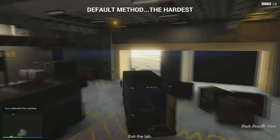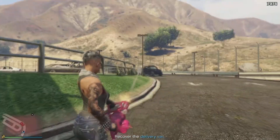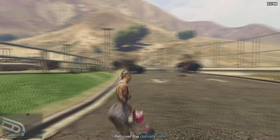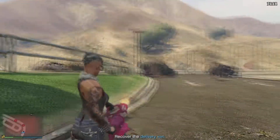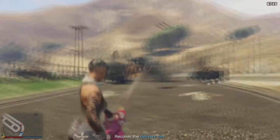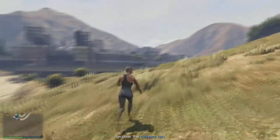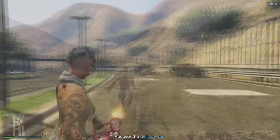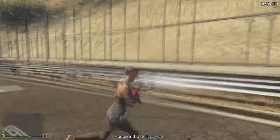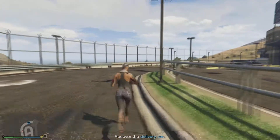You go in and you grab the van, and as soon as you exit the lab, you go out and here come the NPCs — they start spawning. You go out and start fighting them. And if you're as lucky as I am, you actually get taken out by them before you can get the van and head back to the agency. Here I actually got killed and spawned outside of Humane Labs, but once I got back in, I was able to get to the van and start making my way back.